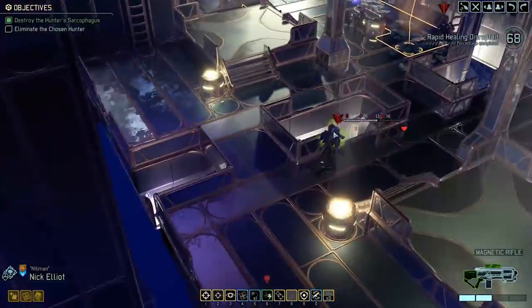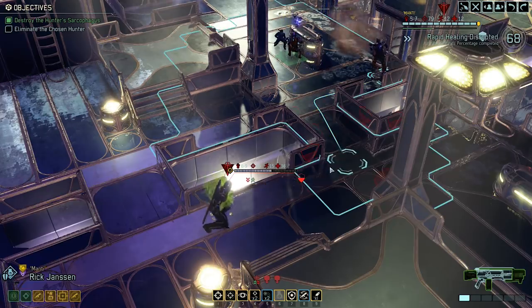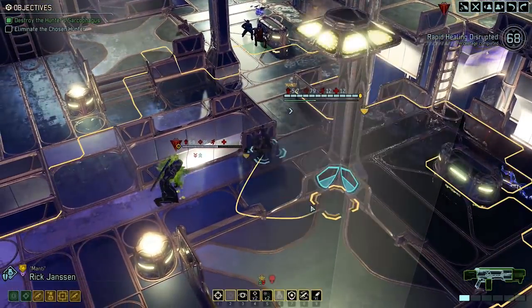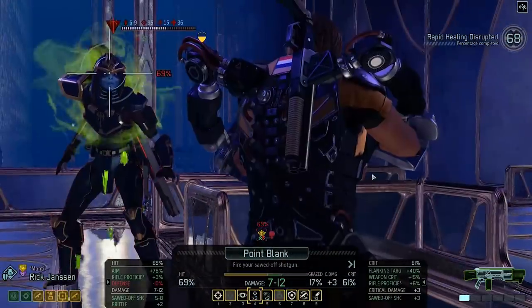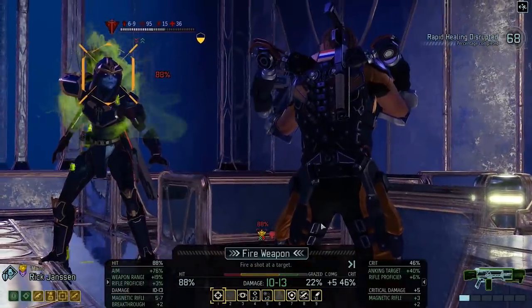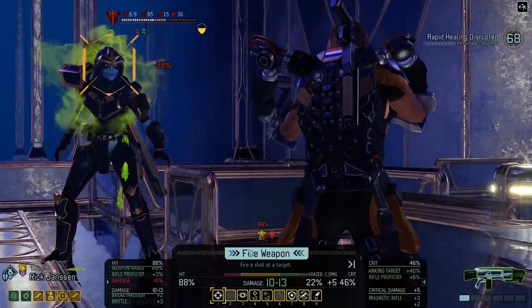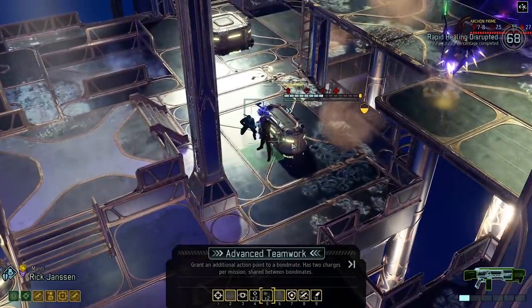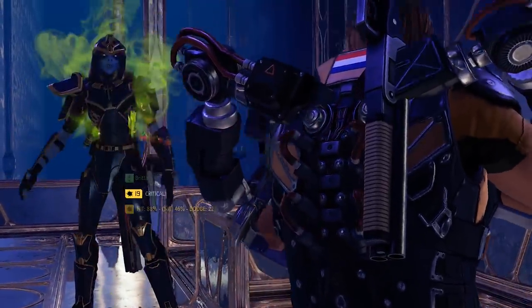I don't think this will be close enough to take advantage of the weakness. I'm not sure what the radius on it is. I'll check by moving towards him. It will work! 88% and 46% chance to crit. Let's go for it. We need this to not miss — that's important. Don't disappoint me Rick, you hear me? Who's his bondmate? Lobsterman. Nice one! 19 critical damage — I'm pretty sure we got him. He still has 17 health though.